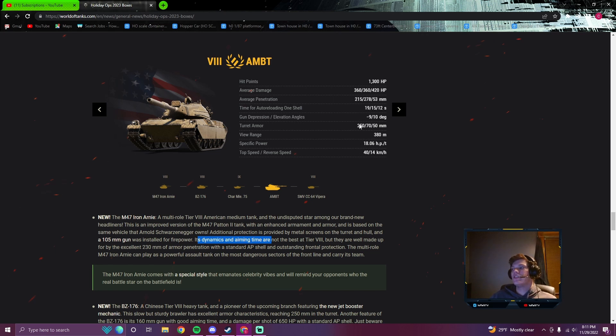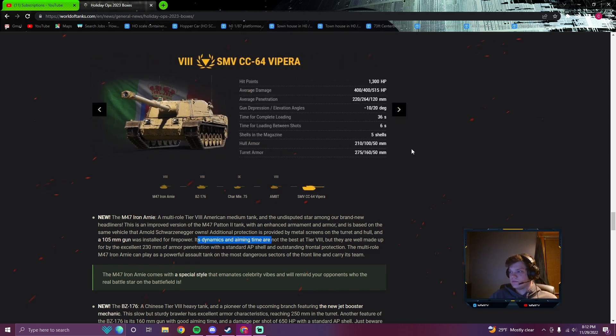The AMB-T is an alright tank, but the auto-reloader takes so long to reload that it makes it really awkward to play. Other than that it's decent — it just needs like a second shaved off all of the reload timers. Pen is good, damage is good, armor is decent, but you do really need a better auto-reload, and you have to be careful because the gun sits so far back on the tank that it's very awkward to crest ridges. As for the Vipera, I haven't played this tank — I know the auto-reloader is going to be interesting, so I'm looking forward to being able to play it.